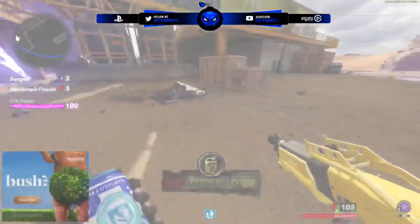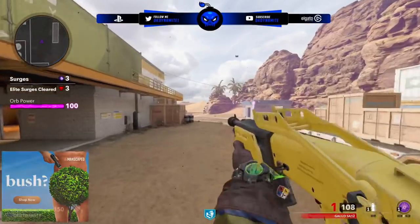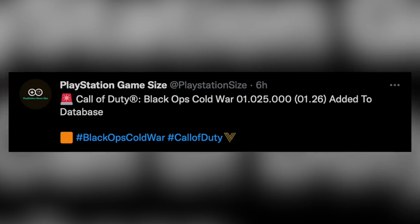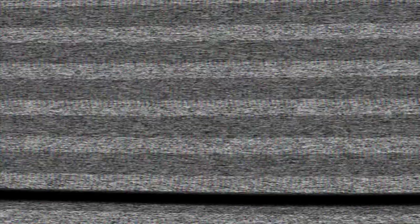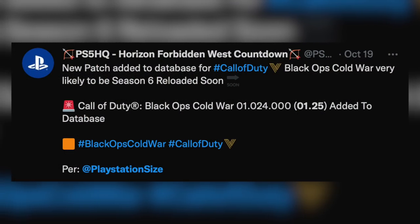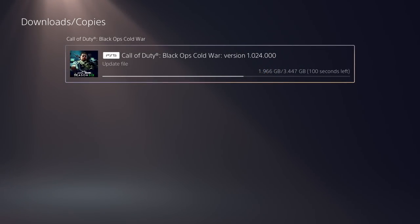Earlier today, as I was recording another video, we got a massive surprise from PlayStation Size over on Twitter, who has reported yet again another mystery download for Black Ops Cold War. Update 1.26 has appeared in the database. We know we just got update 1.25 a couple of days ago, which we all downloaded, but it's still unclear what exactly that update brought, because 3D artists who check game files usually see if any new content is added.